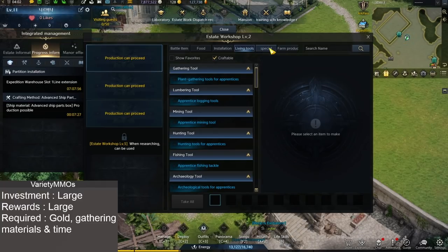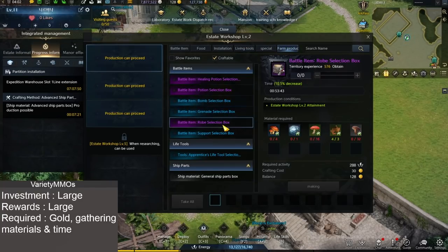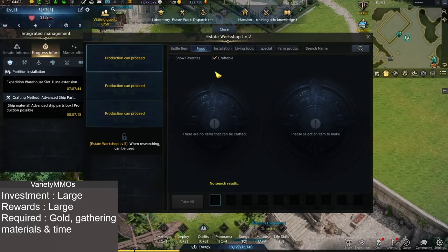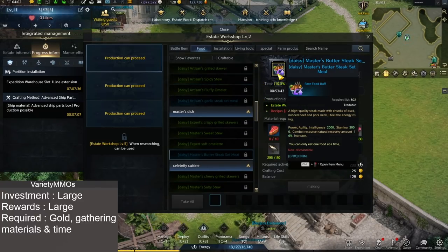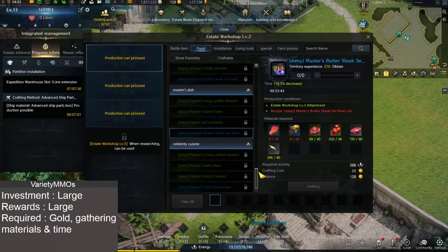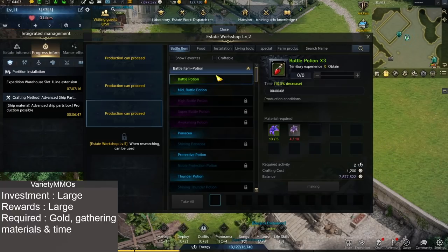There are many different things in the crafting. For example, you can craft better tools for gathering. You have a bunch of stuff in here from farm produce from inside the house, a bunch of installations which you can put in your house to get special effects, and food which gives you effects in raids and whatnot. You have three different production lines - you just click it, hit make, and it'll make it. Be aware that sometimes you can get a critical success and you'll get extra items, which is really cool.